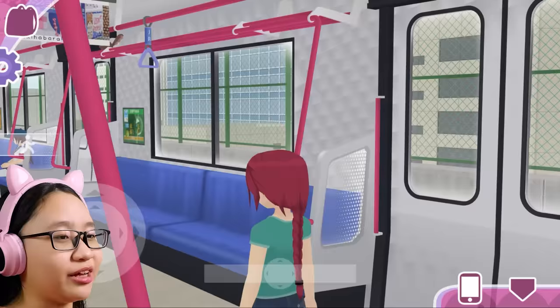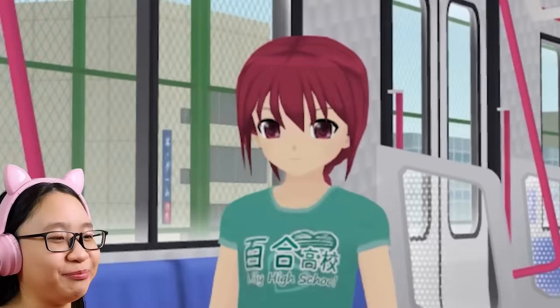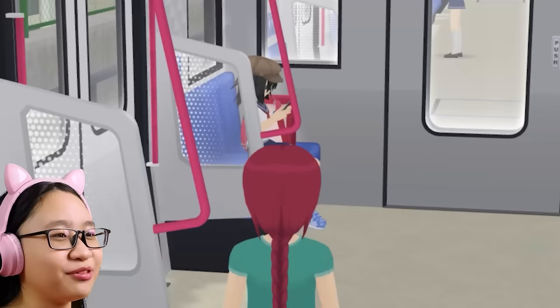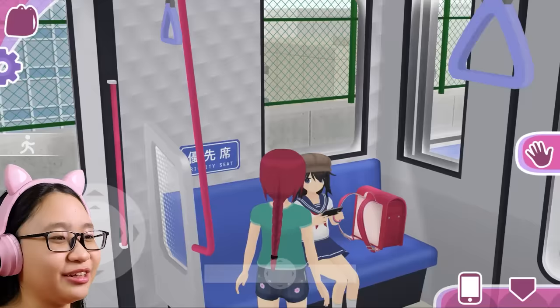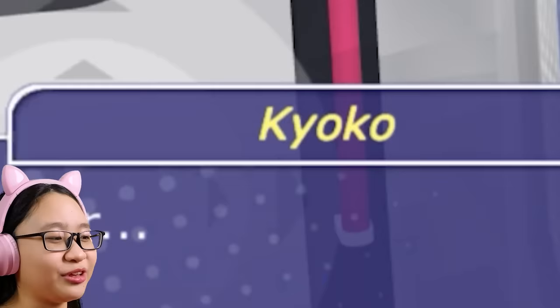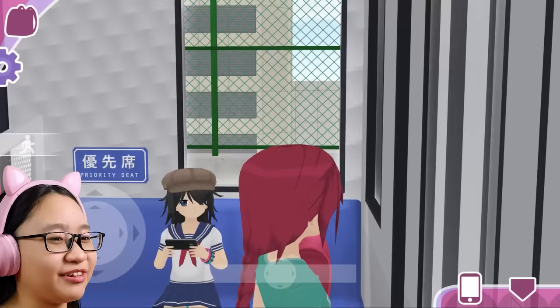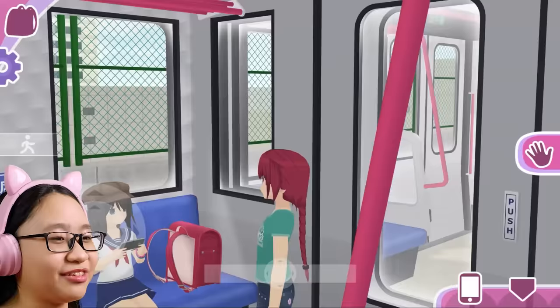I'm on a train. Oh, this is me. There are some students here. Hello. Her name's Kyoko — hello, can you please talk to me, Kyoko? I don't think Kyoko wants to talk to me. Okay, fine, I'll give you privacy.